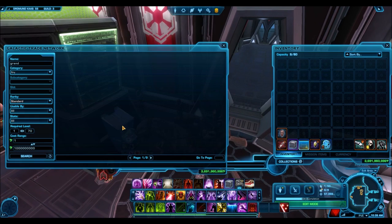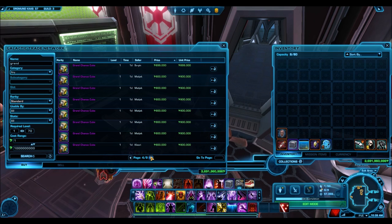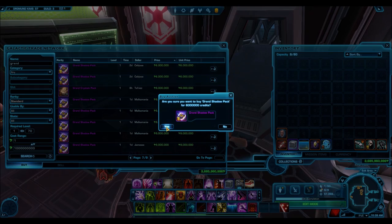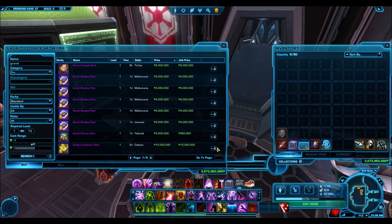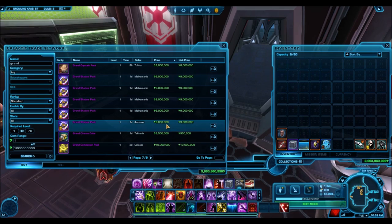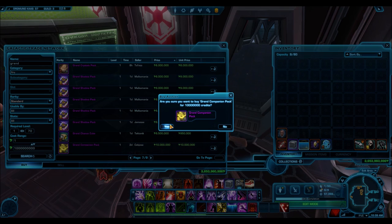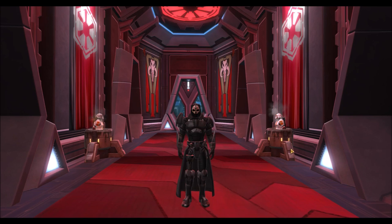But I decided to go ahead and gamble again, so here I'm going to buy some more Gold Armor sets. What I often do in my rotation of looking up for good deals on the GTN is I'll type in 'Grand' into the search bar, and it brings up not only the Grand Chance Cubes but some of these Grand Packs as well. We're going to be seeing these Grand Packs pop up time and time again on the cartel market. I saw these Grand Shadow Packs and the Shadow Packs are one of the nicest - they have some really, really nice items in there.